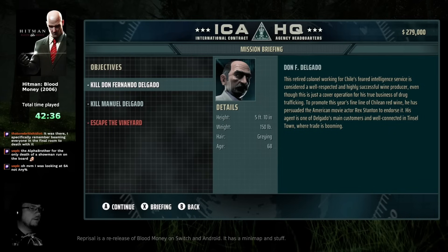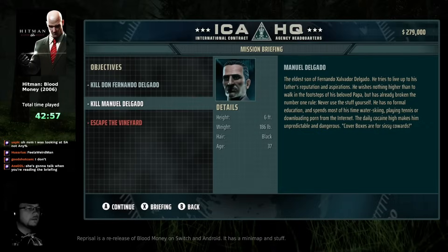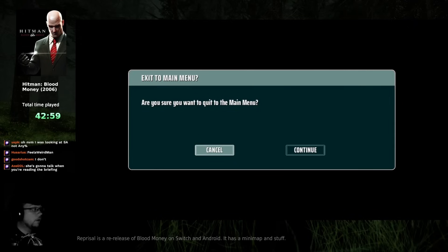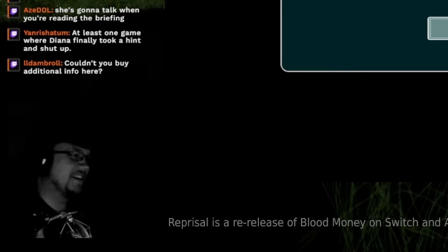Not just the layout, but Diana doesn't automatically start talking to you. Do I like that? I might. Oh! This is a good change — you can go back to the main menu from the mission screen! That's a thing that was missing from the original, and it bothers me every time I select the wrong mission.